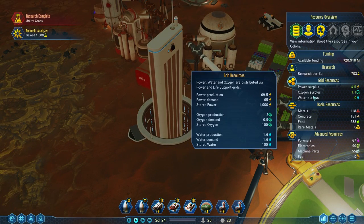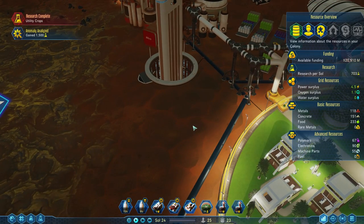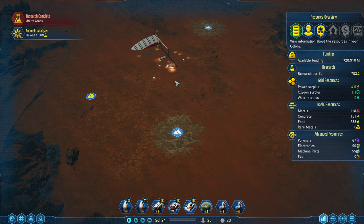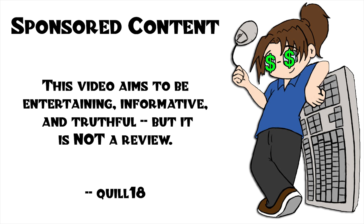Power is good, oxygen good, water is still fine. We've got lots of metal, concrete. Food is through the roof because we get 120 with each shuttle. We've got lots of polymers, electronics, and machine parts — we're building our own machine parts. Things are going pretty well. I think our next base will get set up to build electronics and polymers, and that's going to be our next episode. Thanks for watching, see you then.